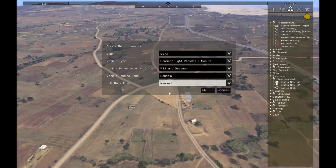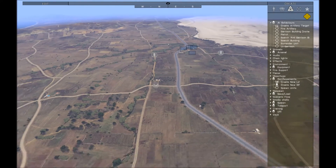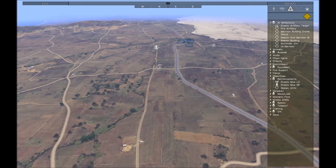I'm going to choose nearest to where they unload, so that when I drop these guys here, they don't head across to the wrong RP. I want them to head to the closer one right here.